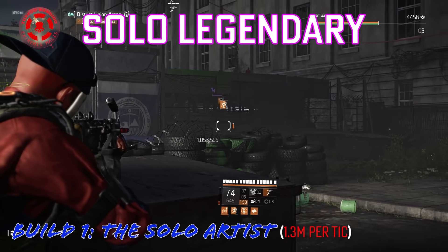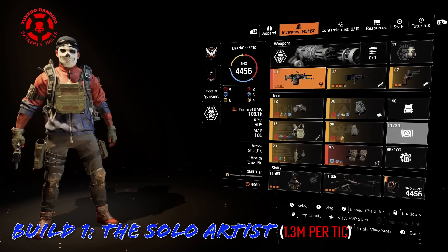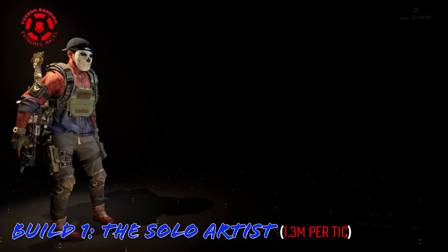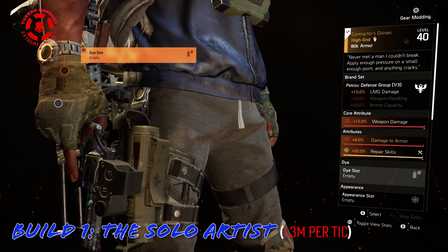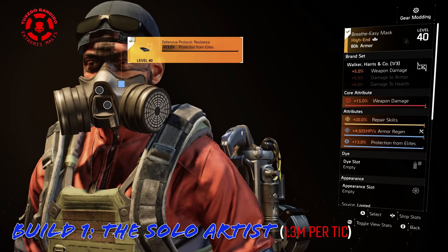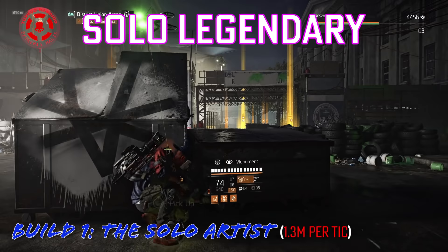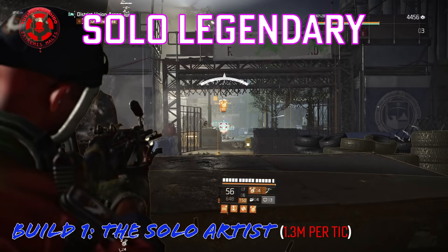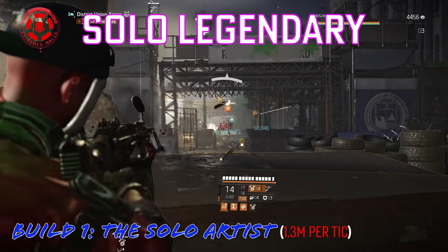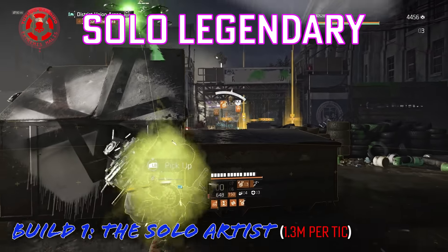The Pestilence is strong enough to solo strongholds. Let's run through the pieces. The knee pads are Sawyer's — we're after the 30% weapon damage bonus they give us. We're using Contractor's Gloves for the LMG damage and the 8% multiplicative damage to armor, with max repair skills on them. This perfect rainbow mask is Walker Harris for more weapon damage for the ticks, repair skills, armor regen, and protection from elites. This is going to help us stay out of cover longer and recover faster so we can spend more time plugging stacks and creating waterfalls.